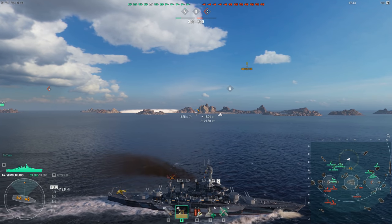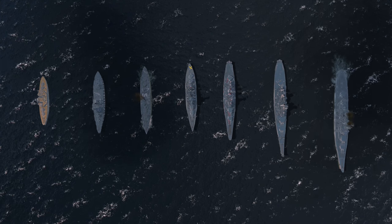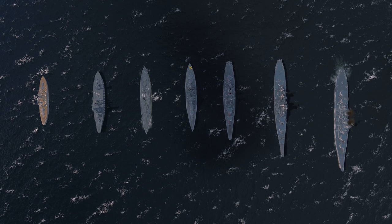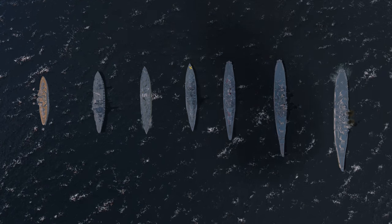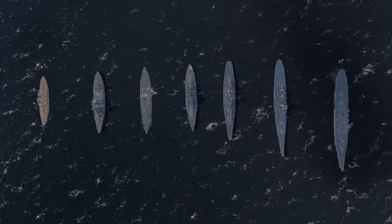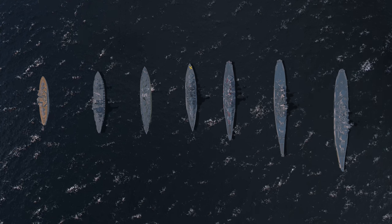The American Battleship line can be split into two categories: the Super Dreadnoughts and the Fast Battleships. The Super Dreadnoughts are from Tier 3 to Tier 7, and the Fast Battleships are from Tier 8 to Tier 10. So let's go ahead and dive into the Super Dreadnoughts.